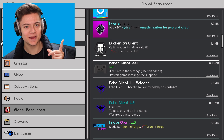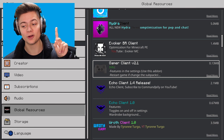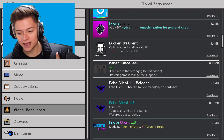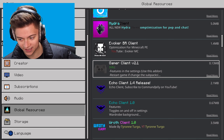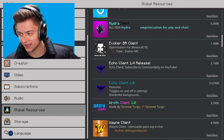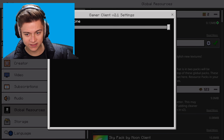In today's episode we are checking out this client right at the bottom right — it's called the Gamer Client and this is version 2.1. I hope you guys are excited. It says the features are actually in the settings, so we're going to activate it and take a look at them.